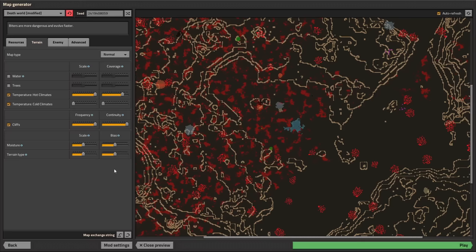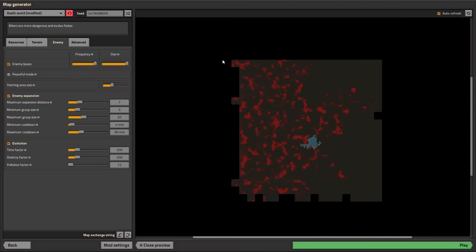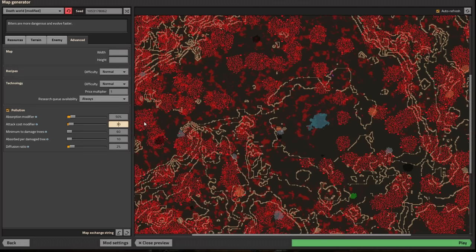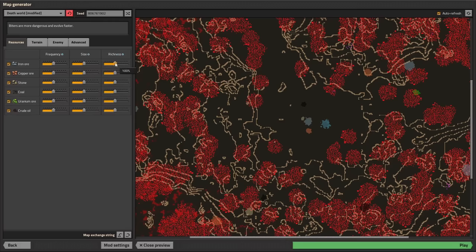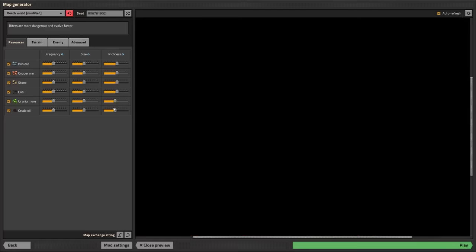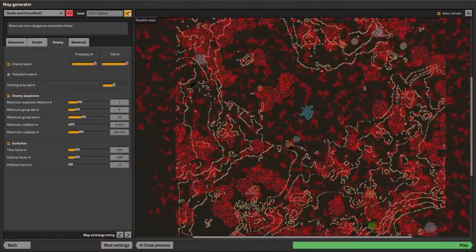So that's a start, but it lacks the complexity to convince me that this is really hell. Now it's hell. We're already on the death world preset, which means roughly four times as many biters overall, because the nests absorb half as much pollution and make twice as many biters. But let's bump that up to three times the biters per pollution.